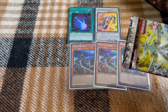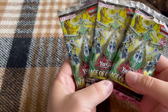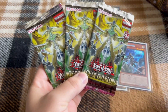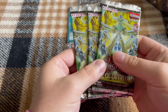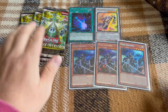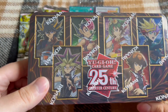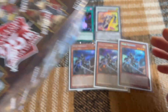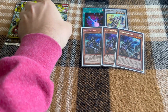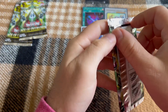We got three Age of Overlord packs — the newest core set — and of course a 2023 Megatin. I still have a couple cards I'm looking for in there and I don't have nearly all the promos. All right, let's start with the first pack of Age of Overlord.